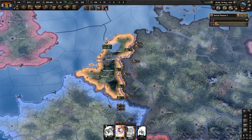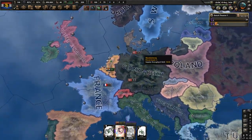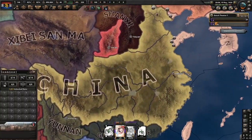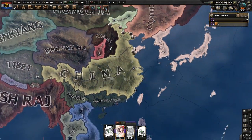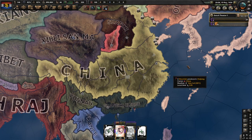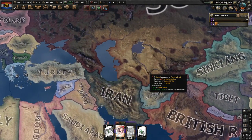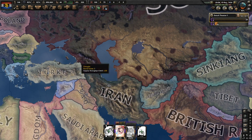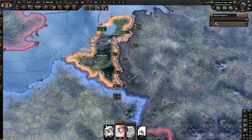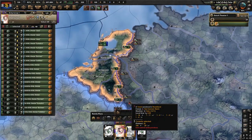I think they patched it — it only works now if you're doing the strat with China where you spam out a million units, switch them all to a strong unit, then annex China and delete those units, and you'll get all of China's manpower — like a free 20 million manpower. That's useful if you're playing as Britain who has problems with manpower late game.